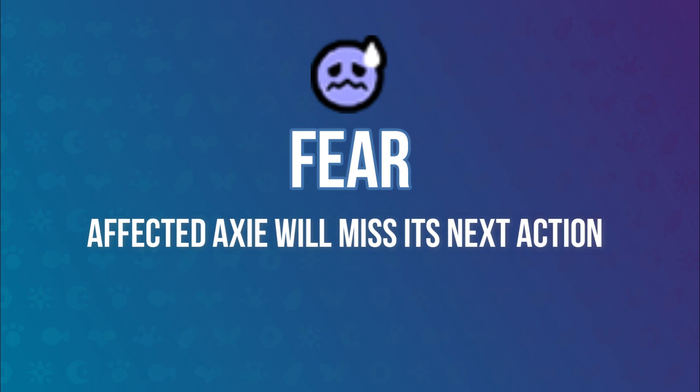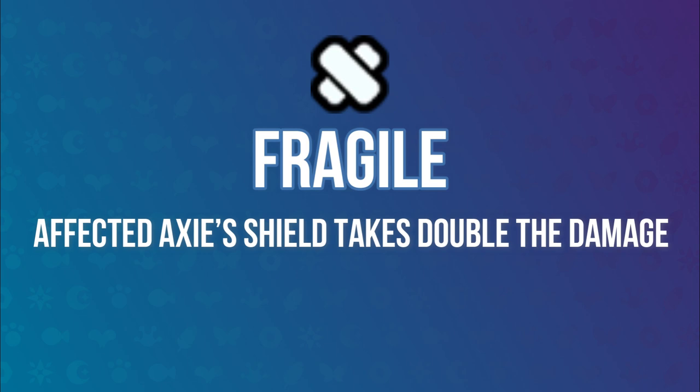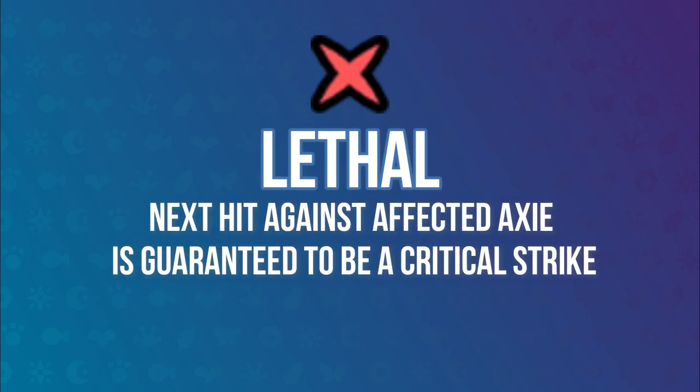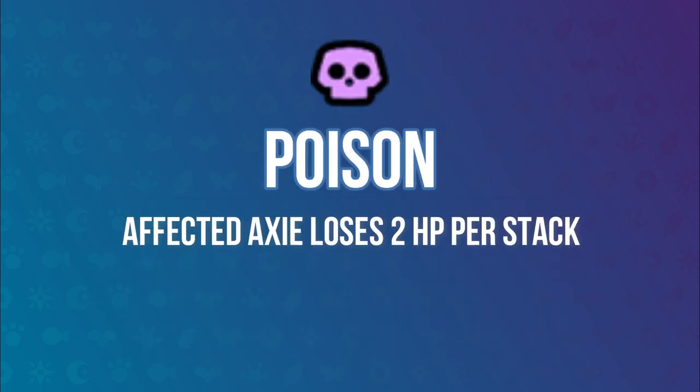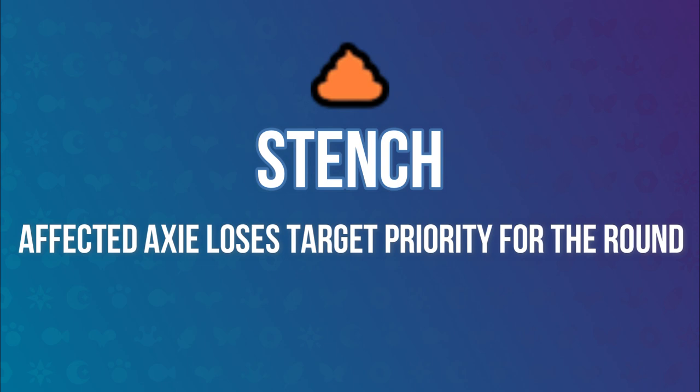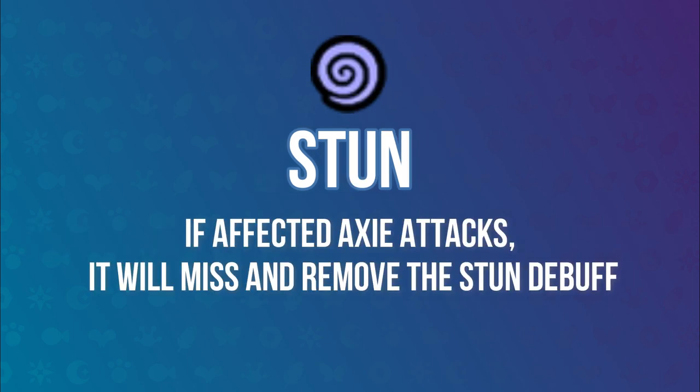Fear — affected Axie will miss its next action. This can be removed if you use a defensive ability, as you cannot miss if you do zero damage. Non-stackable. Fragile — affected Axie's shield takes double the damage for the next attack it takes. Non-stackable. Jinx — affected Axie won't be able to land a critical strike for the round. Non-stackable. Lethal — the next hit against the Axie is guaranteed to be a critical strike. Non-stackable. Poison — affected Axie loses 2 HP per stack for every action by all Axies in the battle; can only be removed by a debuff-removing skill. Stackable. Sleep — when the affected Axie is attacked, the damage it receives will ignore the shield. Non-stackable. Stench — affected Axie loses target priority for the round, meaning if you apply stench to the front target and attack, you will hit the target behind it; most effectively applied by the fastest Axie. Stunned — if the affected Axie attacks it will miss and remove the stun debuff; if the affected Axie is hit while stunned, it will ignore its current shield then remove the debuff. Stun is a combination of sleep and fear together.